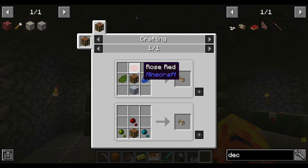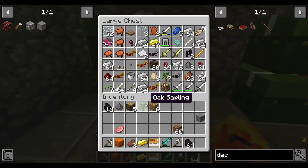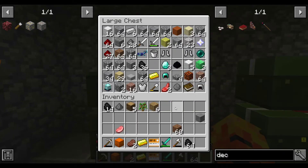A deco bench requires lapis, rose red, and cactus green dye, as well as clay. Okay.